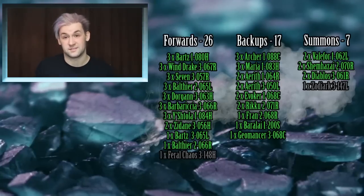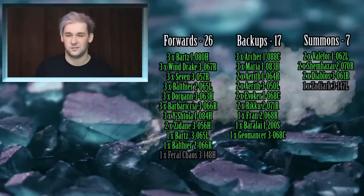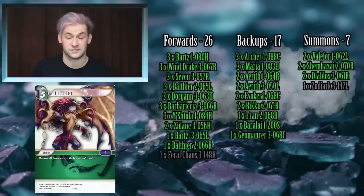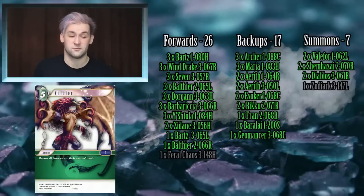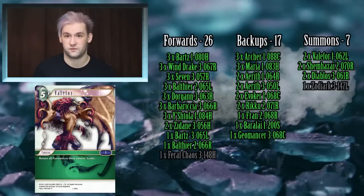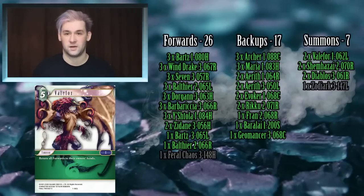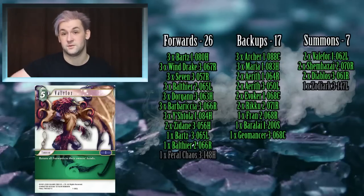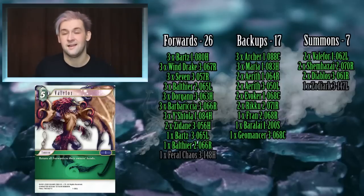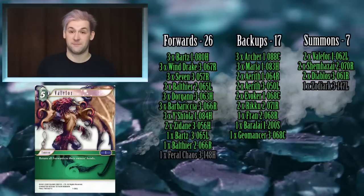Moving on to summons — wind summons are a bit limited in what you can do with them. Two copies of Valor 4 are in the deck because I like having a board wipe available. A lot of people don't particularly like Valor 4 but I think it's very useful. This deck isn't meant to be super aggro, but it has lots of come-into-play effects from Zidane and Barbariccia, so you can use extra versions of those characters by bouncing them while making your opponent pay for their cards again.